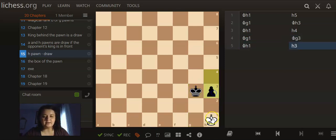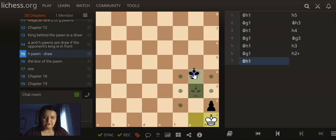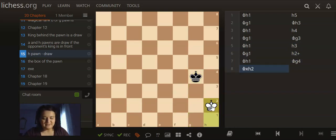The king just shuffles here — H2 check, King H1 — and of course you can move the king wherever you want, but I'll take the pawn anyways. It's a draw.